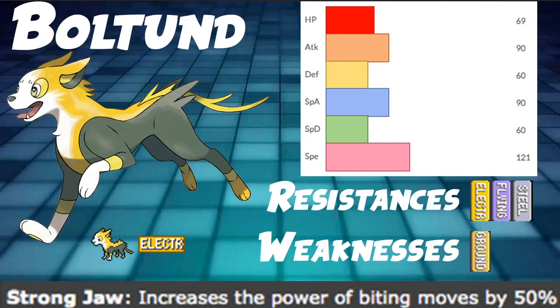You could go with something like a Shuca Berry or Air Balloon, but we're just going to run Focus Sash so we can stay alive since our HP and defenses are very very low. HP at 69 is very low, as well as Defense and Special Defense both at 60 respectively — very frail Pokemon. We're running Focus Sash just so we can stay alive for one to two turns. As far as offense goes, Attack and Special Attack are both at 90, so you can choose which way to go, but we're going physical since we're using Strongjaw — all moves affected by Strongjaw are physical.